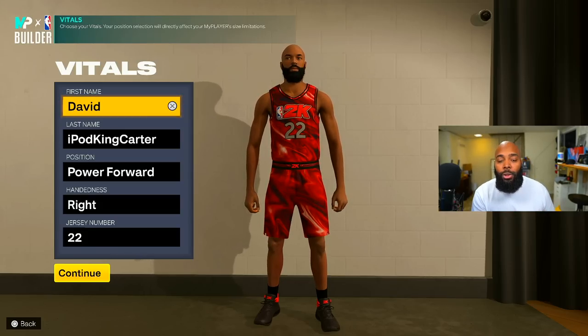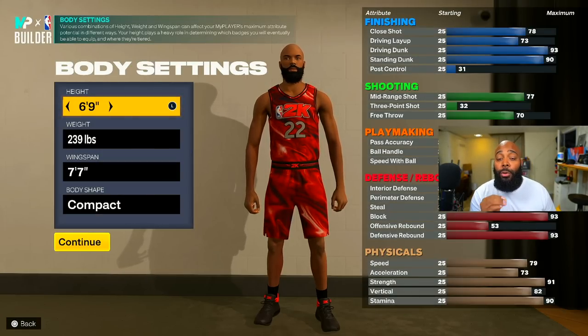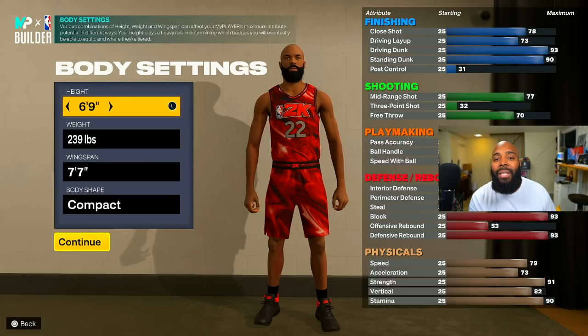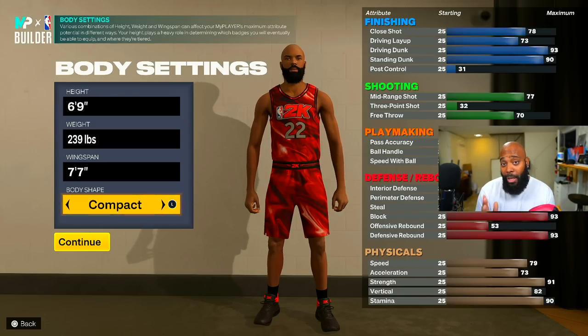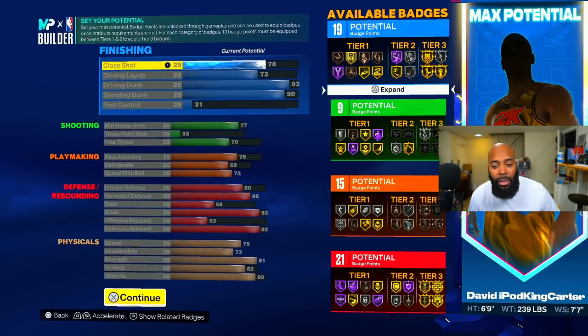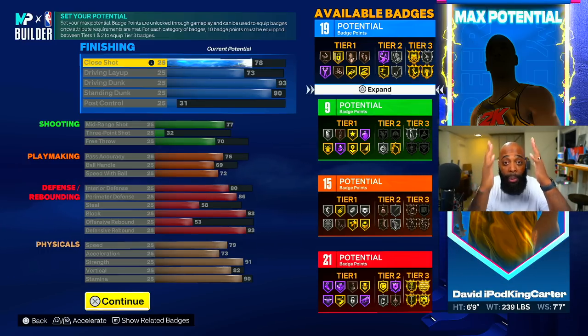First and foremost, it doesn't matter what you are except a power forward — make sure you make yourself a power forward. As far as the body settings go, you want to make sure you are six-nine, two hundred thirty-nine pounds with a seven-seven wingspan. For the body shape, I would go with compact simply because it does make you look a little more slight and slender, but it makes you look longer as well.